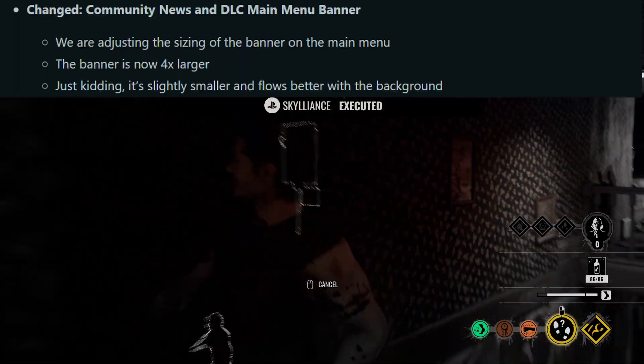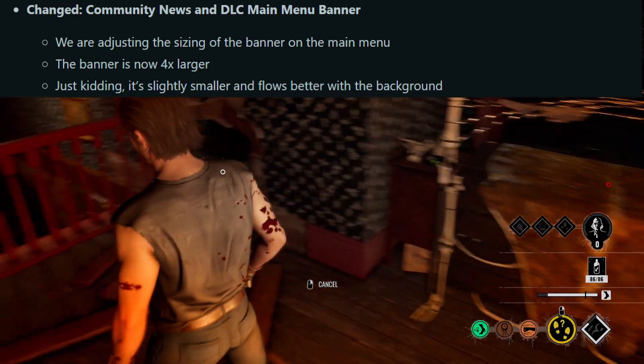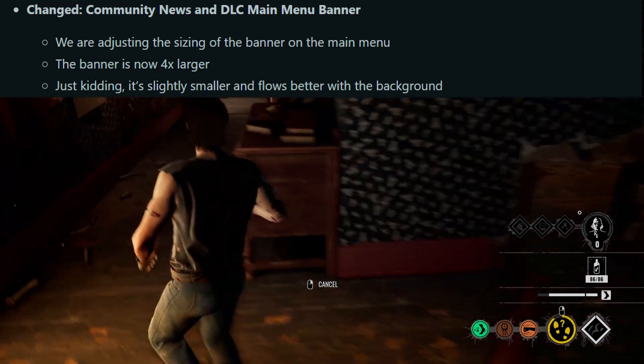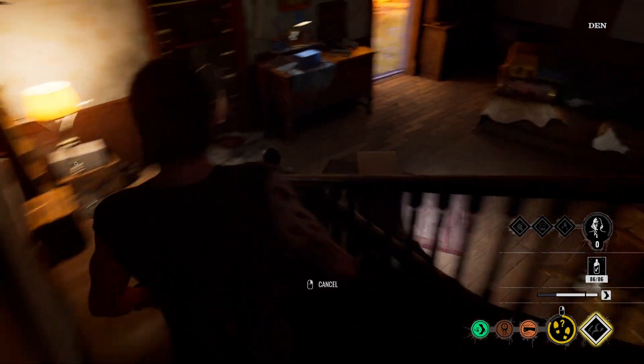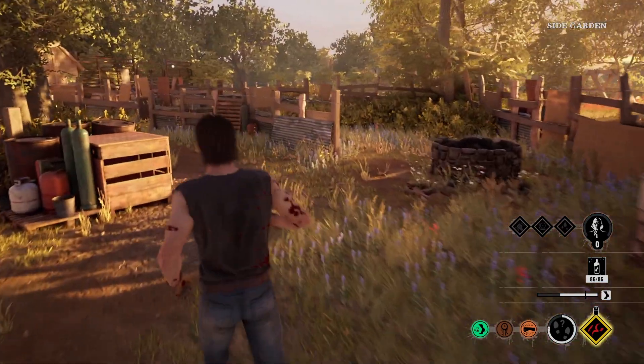Next up: community news and DLC main menu banner. They are adjusting the sizing of the banner on the main menu. The patch notes joked it is now four times larger — just kidding, it's slightly smaller and flows better. The size of that banner was like half the screen, which was really annoying.